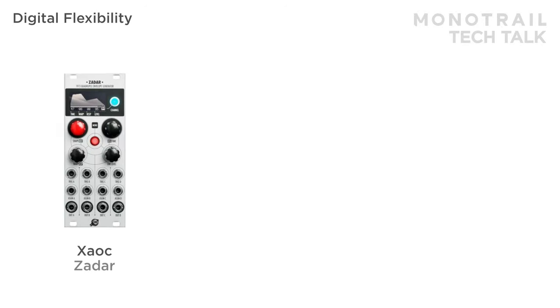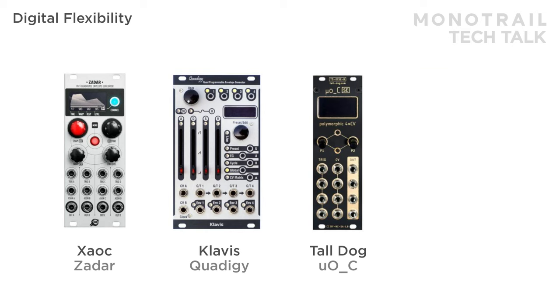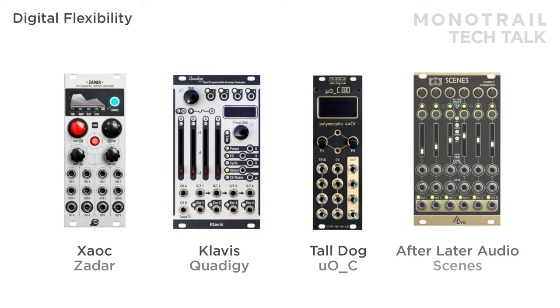This category comes in many different shapes and variations, all with unique features and options. The Clavis Quadigy is an interesting module that offers four seven-stage envelopes with lots of clever control and options, but less crazy shapes. It's also worth it to look at some of the many Ornament and Crime iterations, or even remakes of the multiple instrument stages, which is a unique concept with more hands-on control. But the sheer number of available options and the shape morphing makes Zadar my favorite in this group.